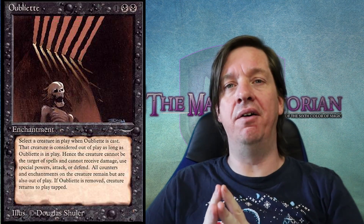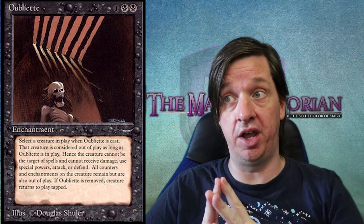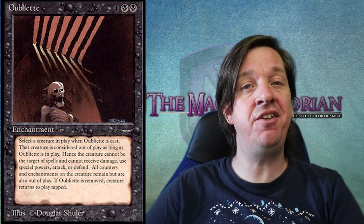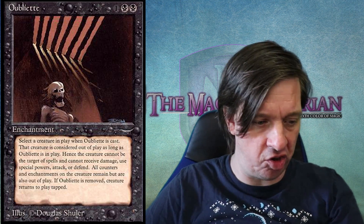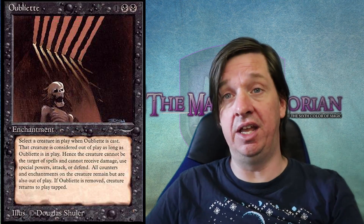The idea of an Oubliette is it is a prison. If you take a look at the artwork, it's pretty straightforward — you've got a dude who's clearly been there forever, essentially left to rot. An Oubliette is a specifically designed type of prison where there is only one entrance and exit, generally just a hatch in the ceiling. It can be either a solid hatch that lets no light in, or bars like a sewer grate, allowing captors to look in and jeer at or dump garbage on prisoners.